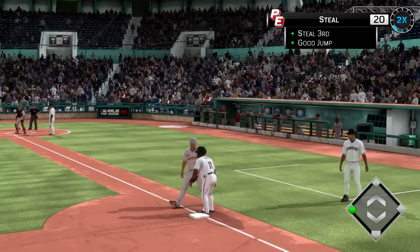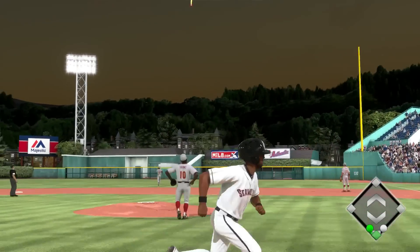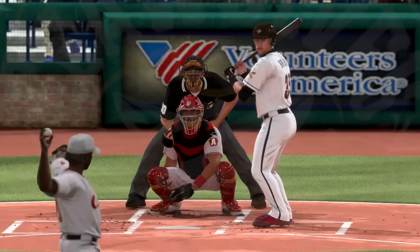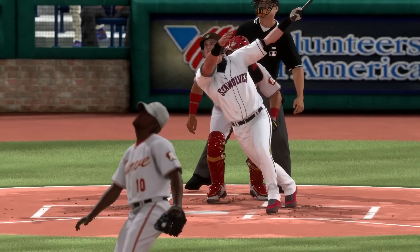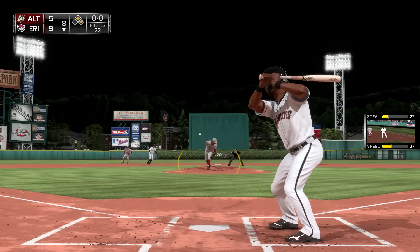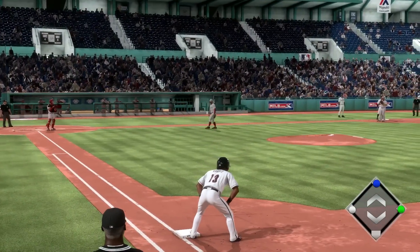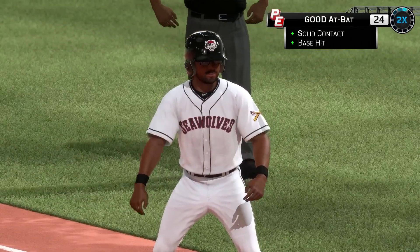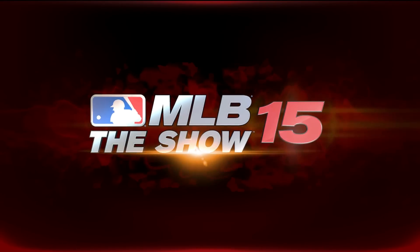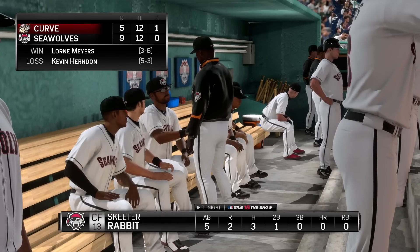He's going to take third either way — that's the triple he wanted, so he'll just go ahead and steal the base and get there one way or another. Up seven to four, this ball is blasted to right field and gone — a two-run homer, make it nine to four. Skeeter steps up, slaps one to right field, so hard they hold the runner at third. Bases loaded, another hit. He's got a three-hit game, scores two runs, and the Seawolves win nine to five.